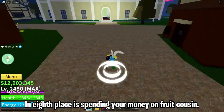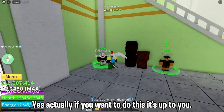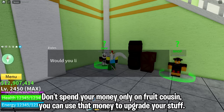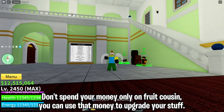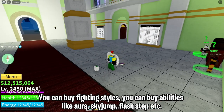In eighth place is spending your money on the fruit gacha. This can be a big mistake, especially when you are in the first sea. Instead, you can use that money to upgrade your gear, buy fighting styles, or buy abilities like aura, sky jump, flash step, and more.